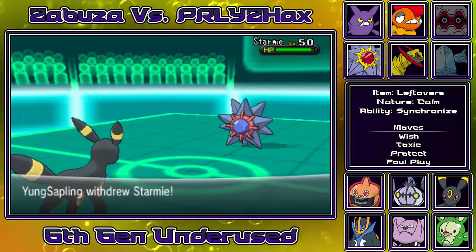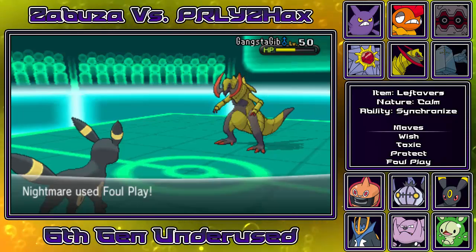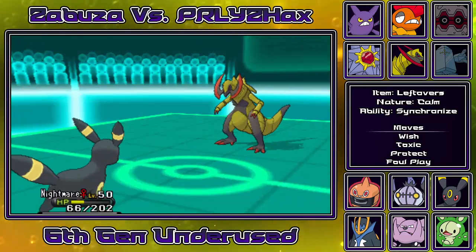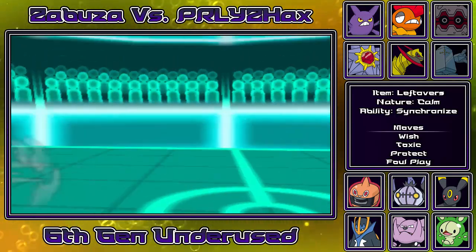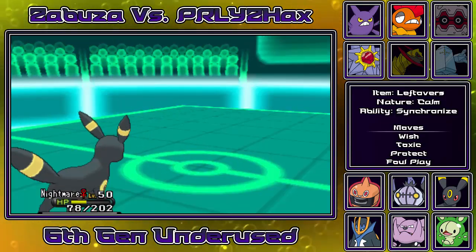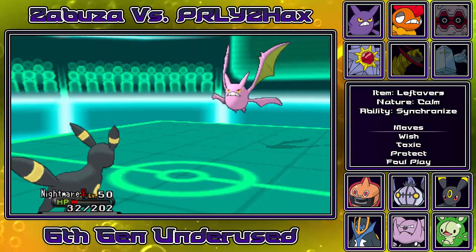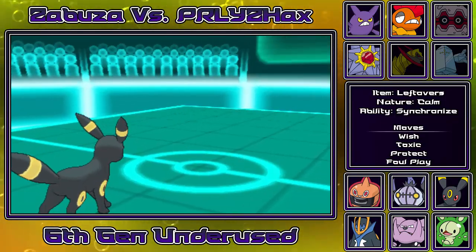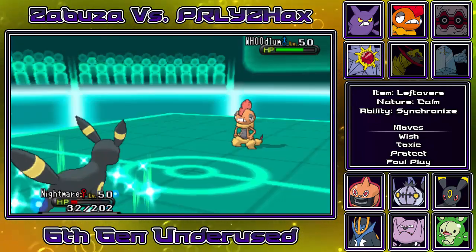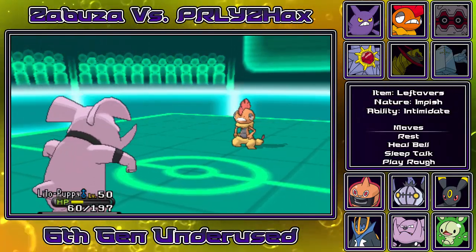He brings back in Starmie for psi shock, but my Umbreon can take hits from this thing all day. There's just nothing it can do. I'm able to go for foul play. I was pretty confident about my situation in the battle so I felt like playing a little recklessly. He goes for superpower which really hurts, but I managed to take it. That was awesome, and I'm able to knock him out with a second foul play. He switches into Crobat, goes for U-turn - Umbreon you are tanky as hell. I really wanted to finish this quickly, so instead of going for wish I decided to go for foul play and keep on the offensive, since he has a lot of physical attackers making foul play a good option.